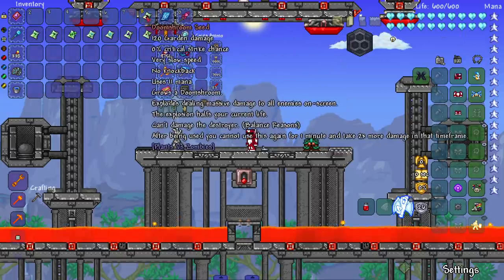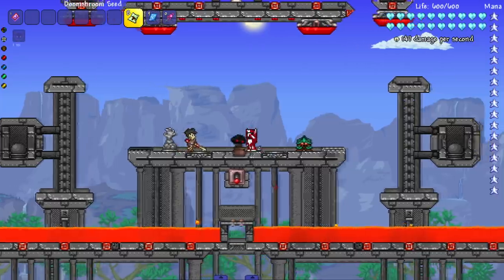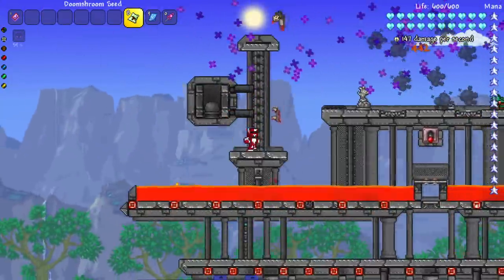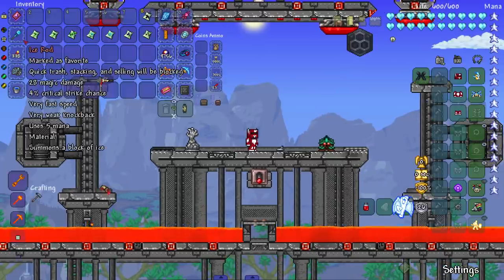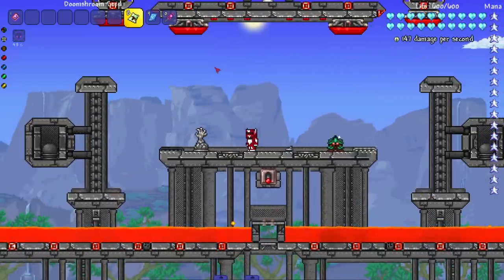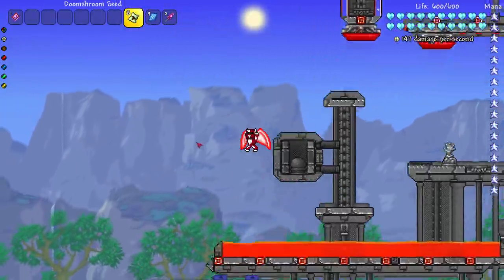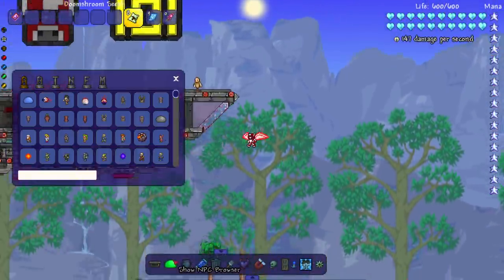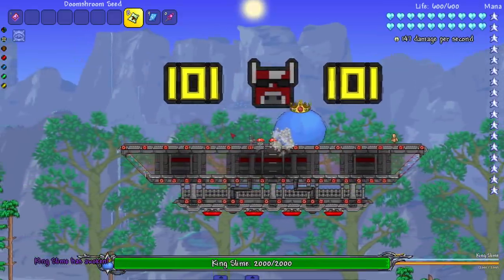Last but not least — the Doom Shroom. The explosion halves your current life and deals massive damage to all enemies on screen, but can't destroy terrain for balance reasons. They definitely plan to make this a whole class. Let's see it in action — damn, how did I end up over there? After it blows up you get a debuff: you take two times more damage and cannot use the Doom Shroom again for like 40 seconds. It's a big risk-reward plant.